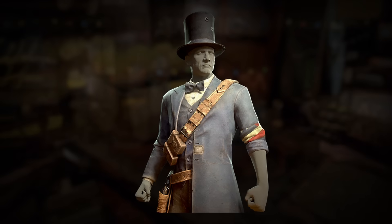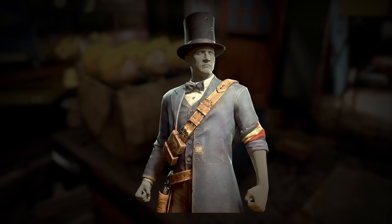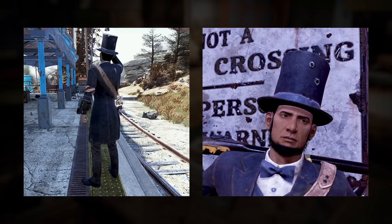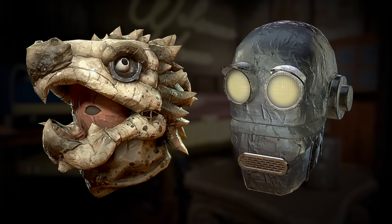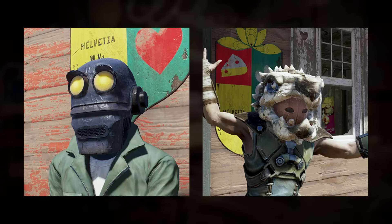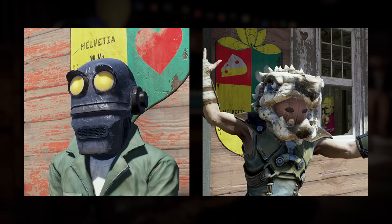First up today, let's take a look at some items coming to the Atomic Shop. A new outfit and hat combo — we have the Rail Splitter, which is reminiscent of Abraham Lincoln's top hat from Fallout 3. There's also a pair of new masks. The fast-marked Ogwa and Robot Head both look great, but on first impression these will actually be Atomic Shop releases, as opposed to new masks being added to the drop pool.